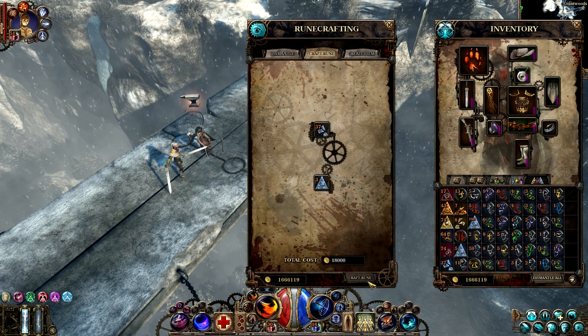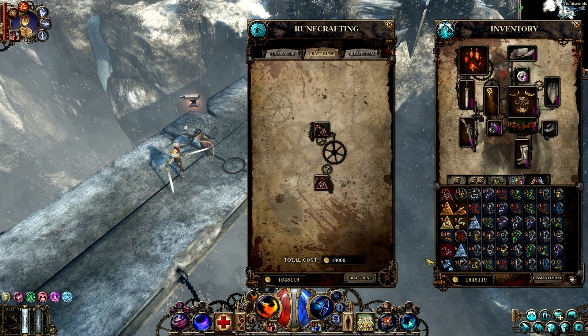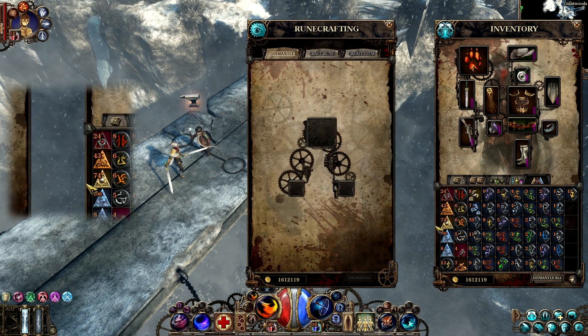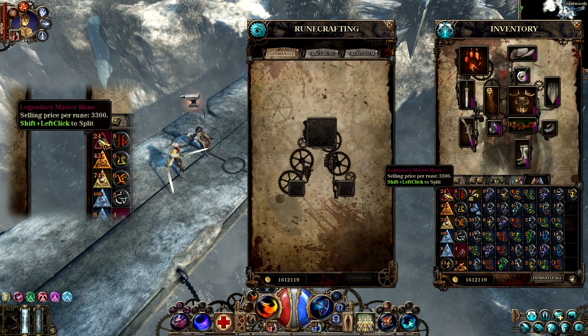From these fragments you can craft complete rooms. The most important components of room crafting are the master rooms. There are 4 kinds of master runes: Magic, Rare, Epic and Legendary.